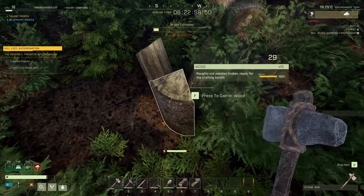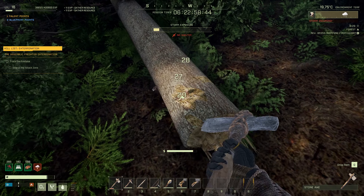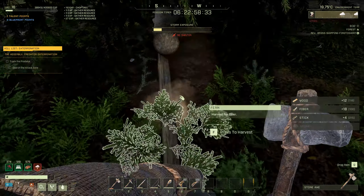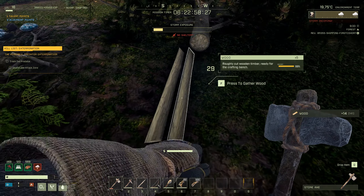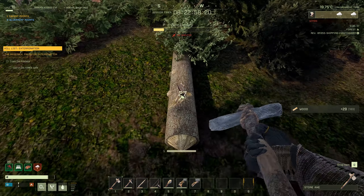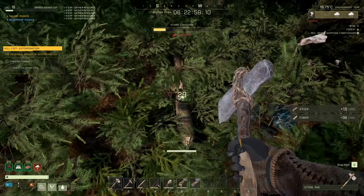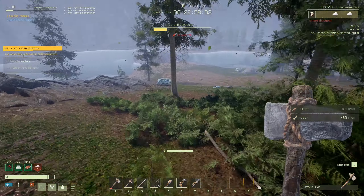We almost killed the deer with the falling tree - that would have been cool. For base building, start with the stump - the stump gives you more wood than the other pieces. So if wood is your priority, start with the stump. Make sure the forest knows who's boss - don't fear anything. The more dangerous it is, the more XP it gives you.